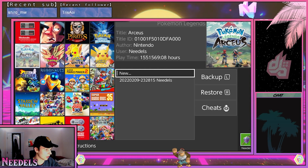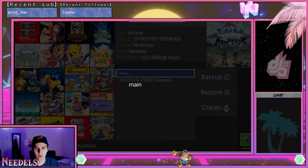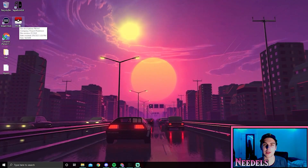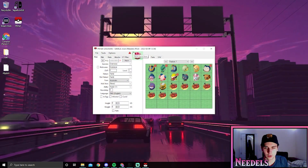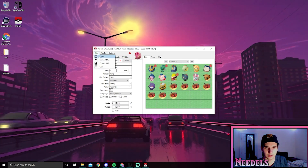Find Pokémon Legends Arceus in the list, click on New, name it whatever you want — and there we go, we have two backups. From here we're going to go to our PC. Now we're going to open up PKHex with our Switch SD card plugged in. Click on File and then Open.